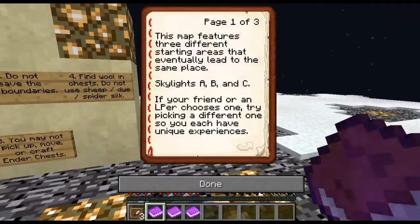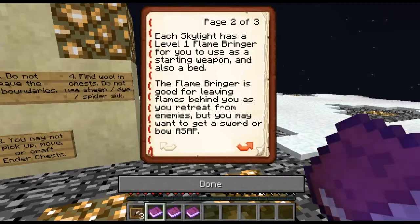This map features three different starting areas that eventually lead to the same place — Skylights A, B, and C. If your friend or an LPR chooses one, try picking a different one so you have unique experiences. Each skylight has a level one flame bringer for you to use as a starting weapon, and also a bed. The flame bringer sounds pretty awesome. It does. It says it's good for leaving flames behind you as you retreat from your enemies, but you may want to get a sword or a bow ASAP.